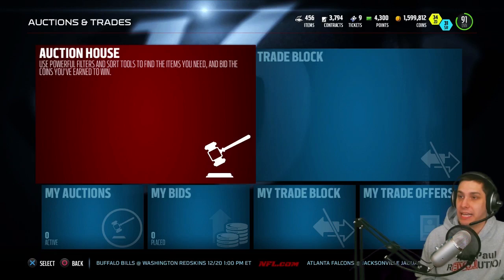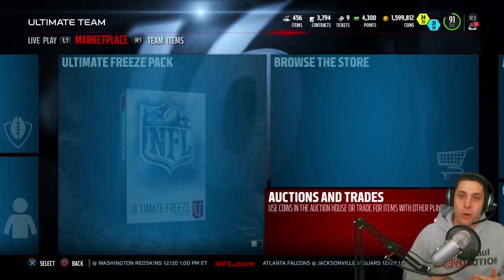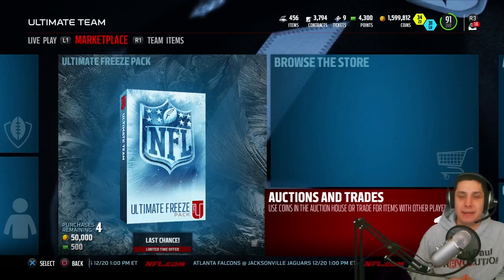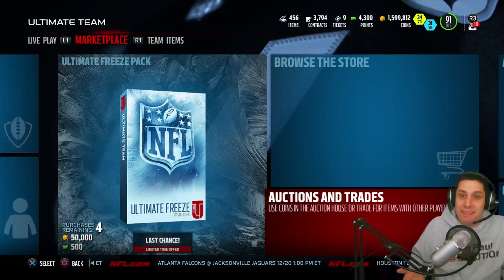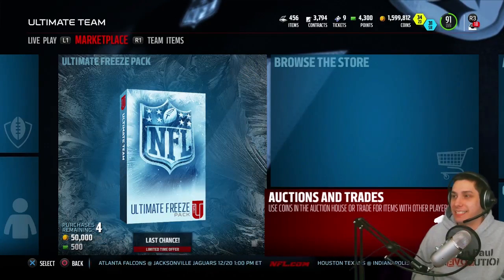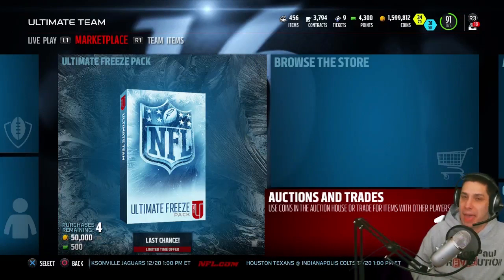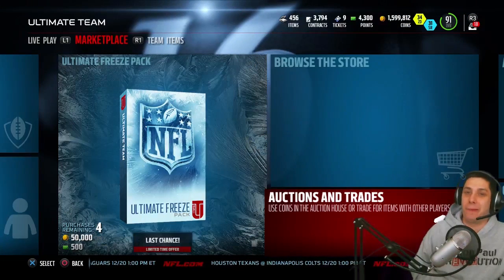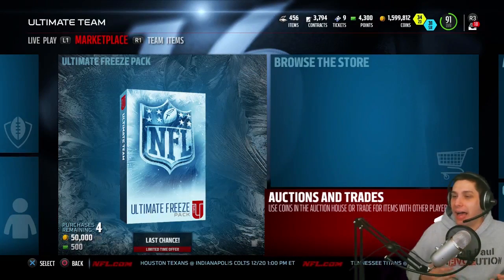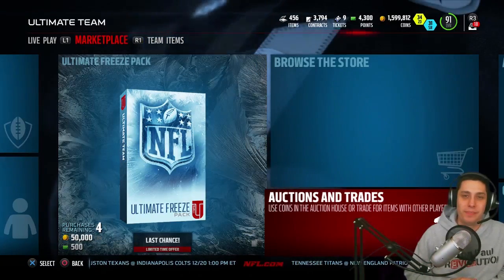Hopefully you guys learned something at the end there if you didn't know about that additional rare present. If you enjoyed the pack opening video, let me know in the comments — it sucks we didn't pull anything, but that's Madden this year. Most packs just aren't good. That's why we're accumulating coins to potentially buy what we want versus trying to open packs, because pack openings have been brutal for most of us this year. Hopefully you guys enjoyed the video — click the like button, subscribe if you're new, and I'll talk to you again soon.